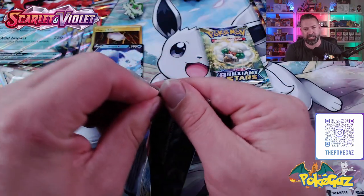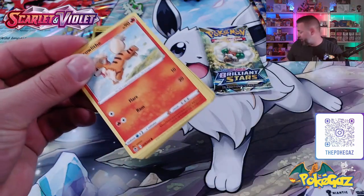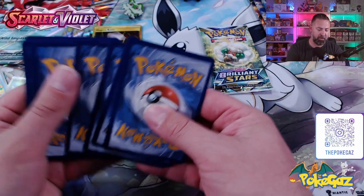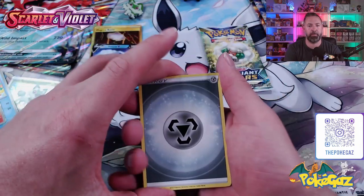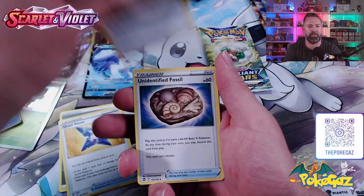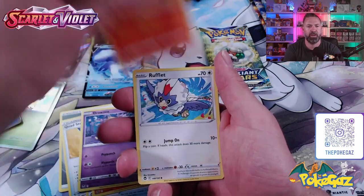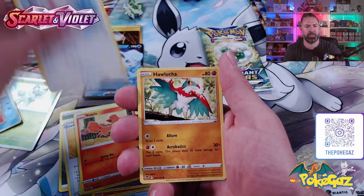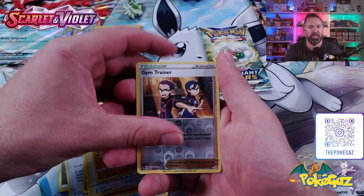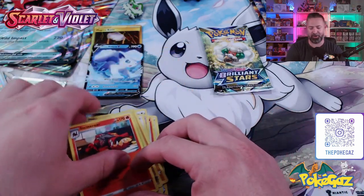Silver Tempest - still chasing that Lugia. I think we'll be forever chasing that Lugia. Going Dark on this one. We've got a Steel Energy, Cradily, Regenerative Energy, Unidentified Fossil, Growlithe, Drowzee, Vulpix, Rufflet, Hawlucha. We've got a Gym Trainer Reverse Holo - can we get a banger behind it? Nope - we've got the Incineroar Non-Holo.